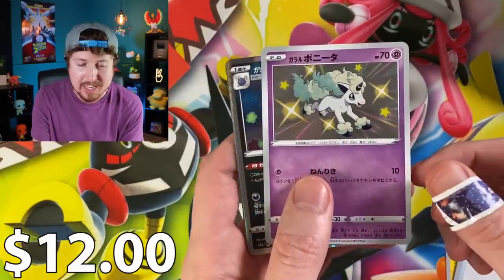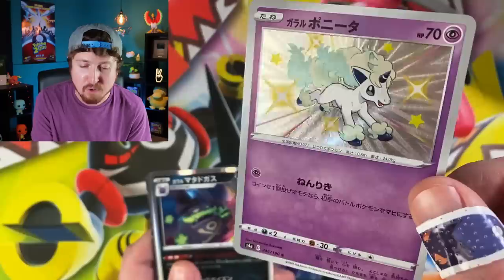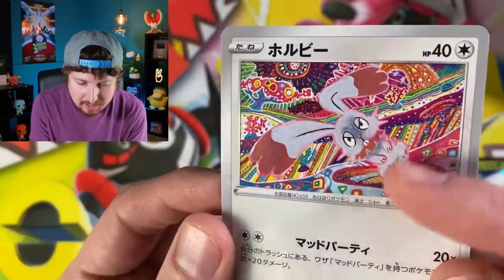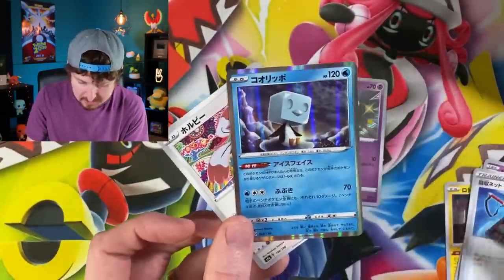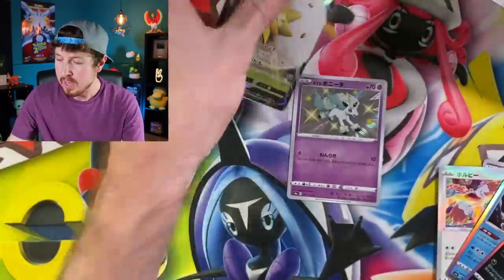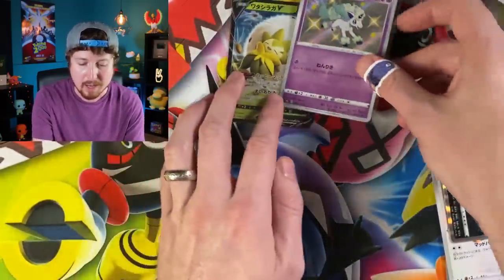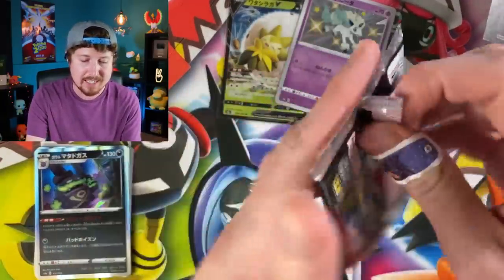Already starting off with a Shiny — Shiny Galarian Ponyta! Very first booster pack in and we already have one Shiny Pokemon card. We are going to get an Ultra Rare inside of every single one of these booster packs. We also got an Eldegoss right here. Sleeving up the Eldegoss and that Shiny Ponyta — right up there in the VIP section. Already off to a great start, Breaking Family!